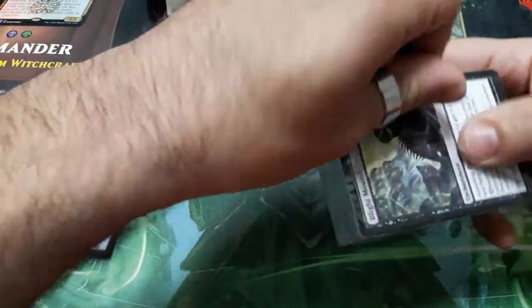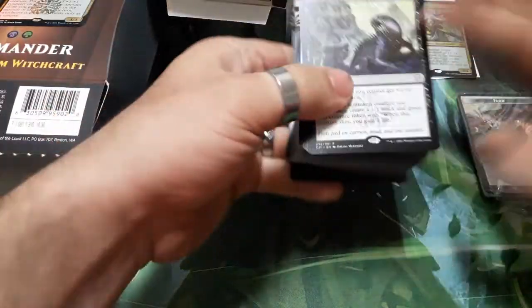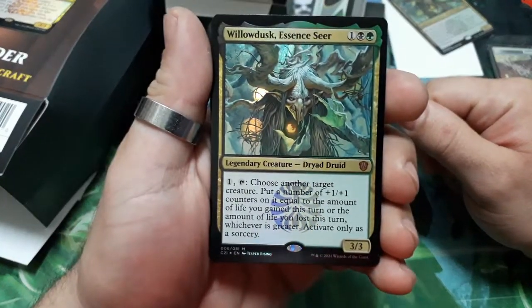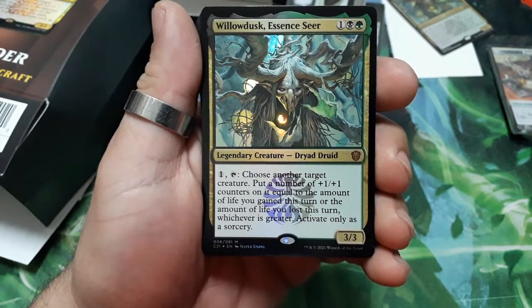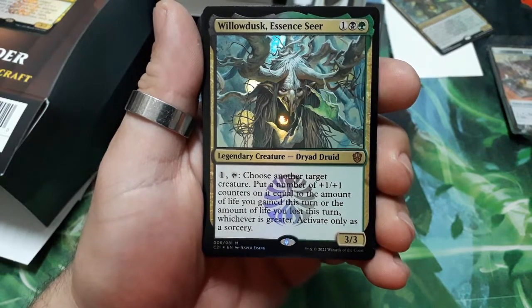So let's crack it open. Starting with our commander: Willowdusk, Essence Seer — three drops, for one, tap. Choose another target creature, put a number of +1/+1 counters on it equal to the amount of life you gained this turn or the amount of life you lost this turn, whichever is greater. Activate only as a sorcery. It is a 3/3.